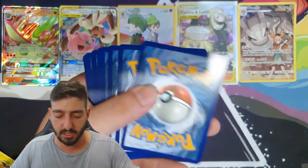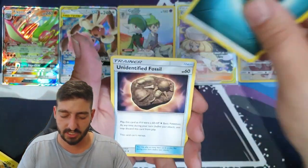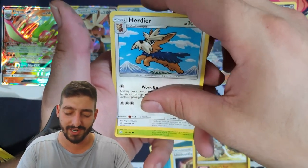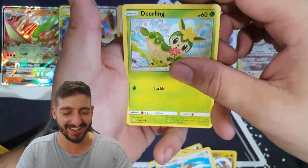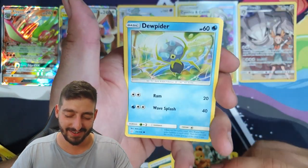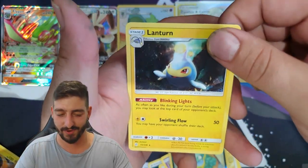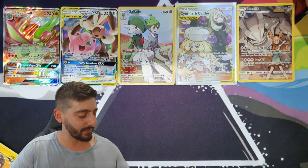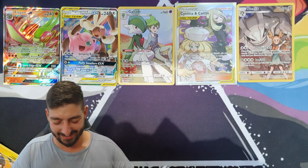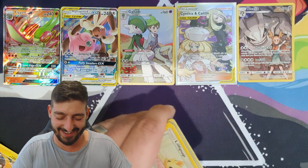Darkness Energy, Unidentified Fossil, Hakamo-o — good, good, good, good — that's like the old Batman meme song, oh my god. Gallade, Joltik, Helioptile, Alolan Grimer reverse holo, and a regular rare Lanturn. I just gave myself a little chuckle there — anyone from my generation should remember that.